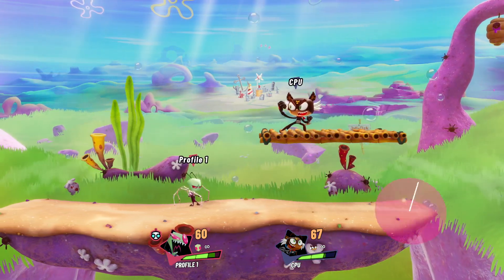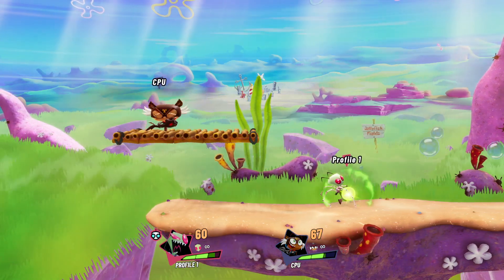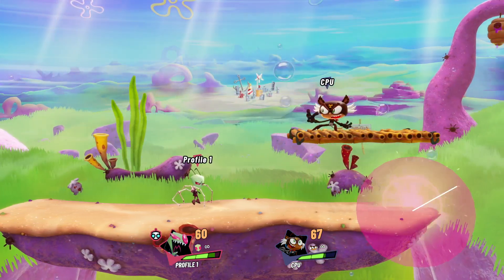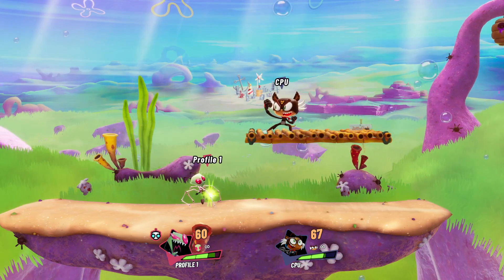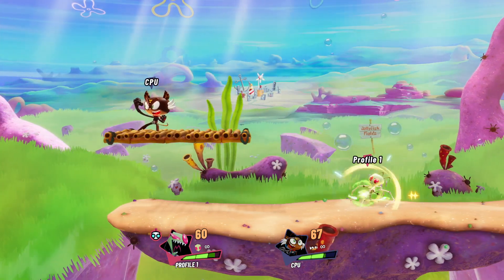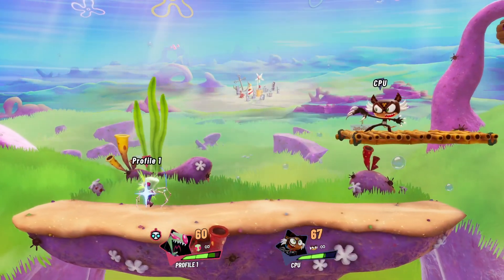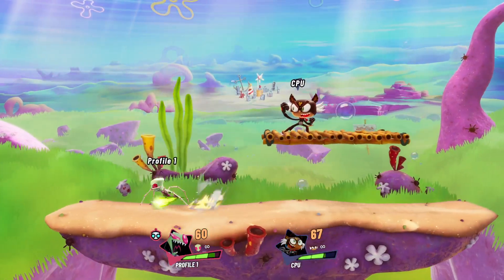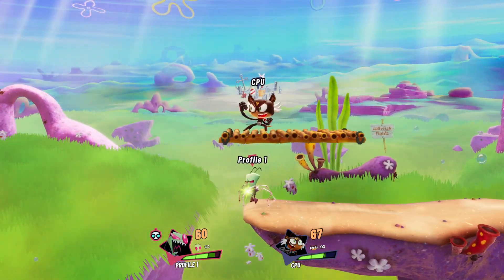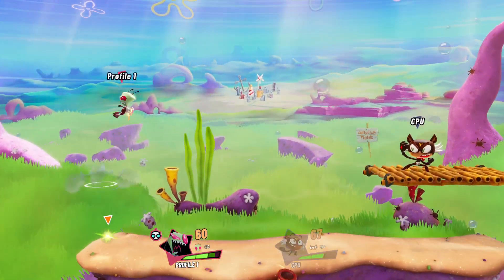If you get a full charge explosion and are in good position at the ledge, you can time it just right for a big explosion that will easily catch recoveries. That's one way to two-frame with Zim — explosion. You could also drop it on or offstage for a detonation. Be careful at the ledge though, because sometimes it might fall off. But you get the idea: this is how you stop people with Zim.